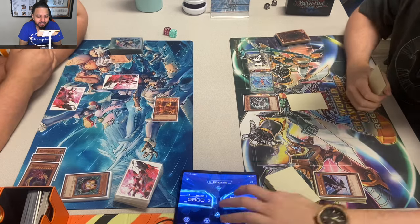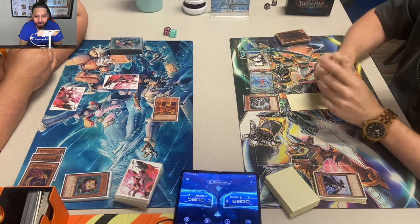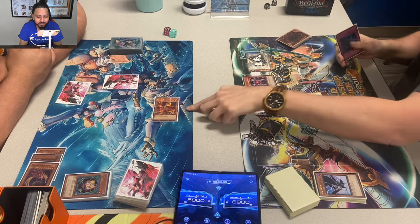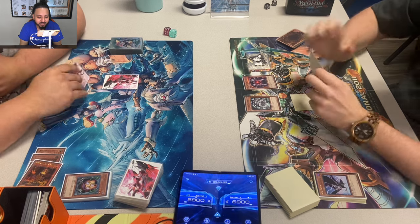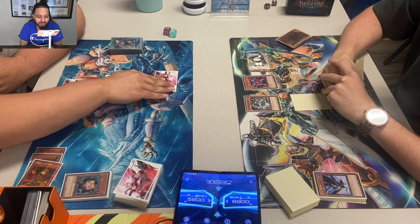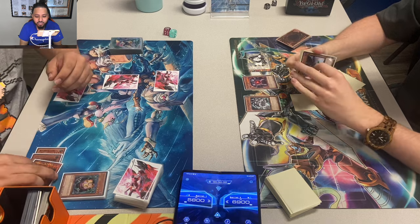Jordan attacks. Bob set the Lonefire — why? Oh, he knows Jordan has Bottomless, that's why. But now Jordan dropped Kaius, so it's not looking good. Should Bob have just walked into the Bottomless? I think it didn't matter — especially now that Jordan dropped Kaius.